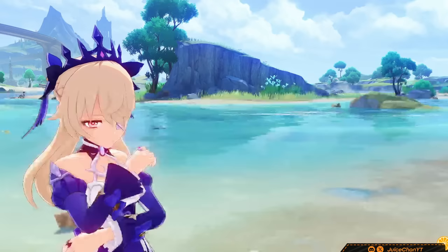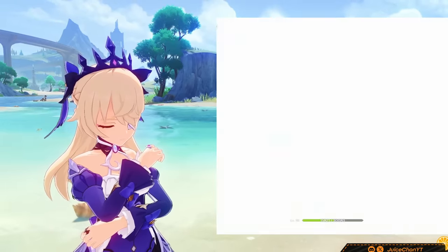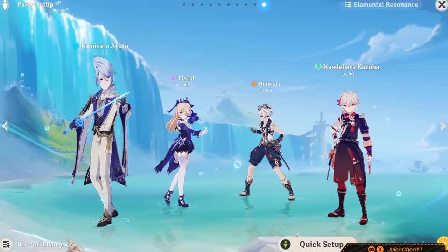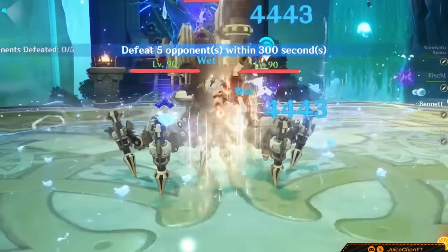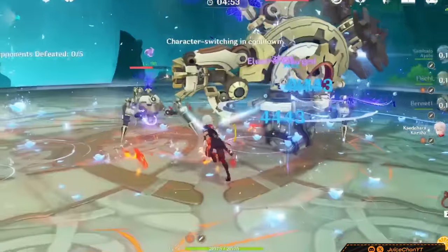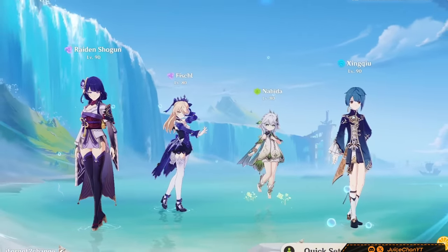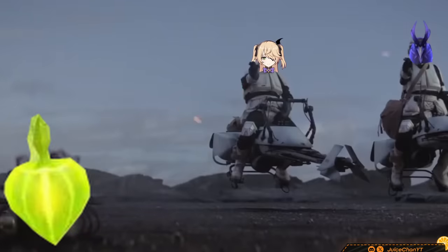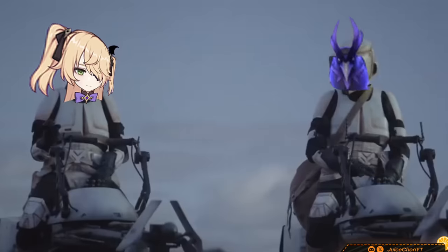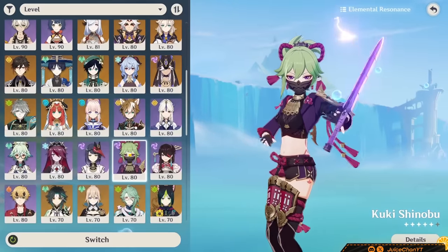Speaking of Hydro units, Fischl also works pretty nicely with the recently released Neuvillette, being able to provide him some reactions and particle generation. You can also use Fischl in soup teams — these teams produce a myriad of reactions and are fun to see a bunch of colors pop up on screen. I'd still recommend Dendro teams over this, but it is a viable choice. Fischl can be played in Hyperbloom teams, but note that Fischl is capable of missing the Dendro cores produced. I'd just use Kuki instead for Hyperbloom teams — save Fischl for where she works best.